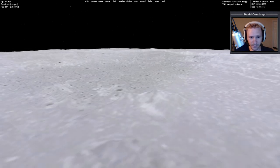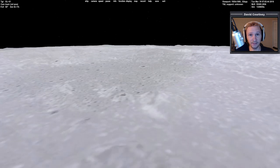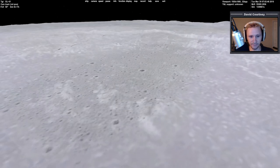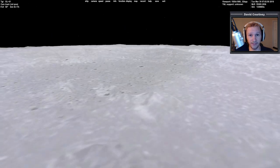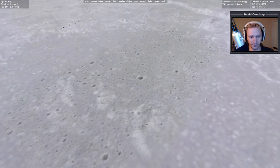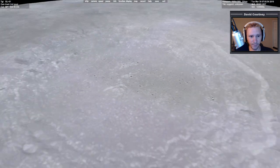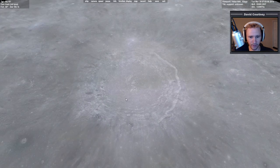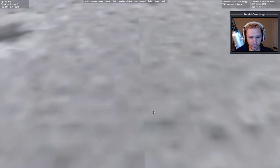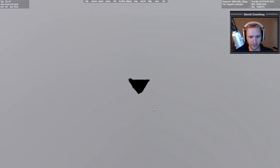We're basically in a bowl if you look here. There is this odd tile that seems to be floating in the air — you can see that in the video playback, I'm not sure what that's about so we'll just ignore it. Otherwise you can see we're kind of in this crater, that big crater on the moon.